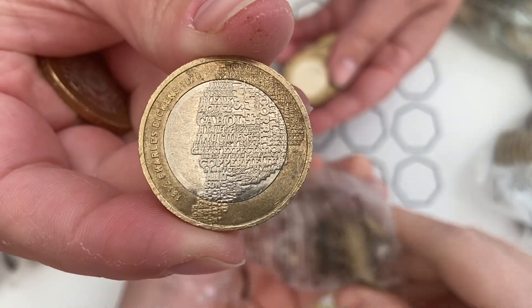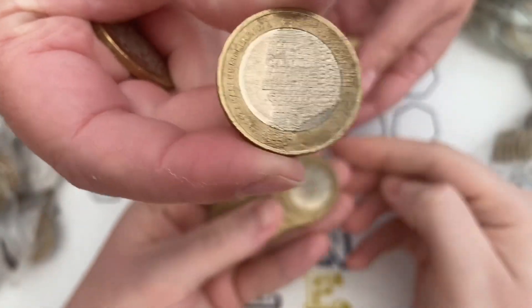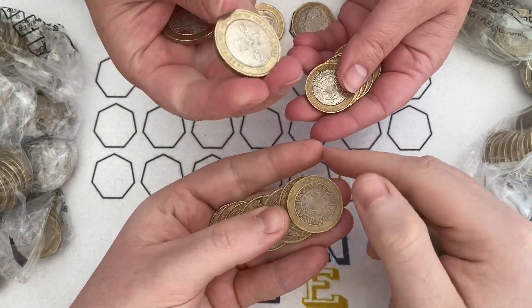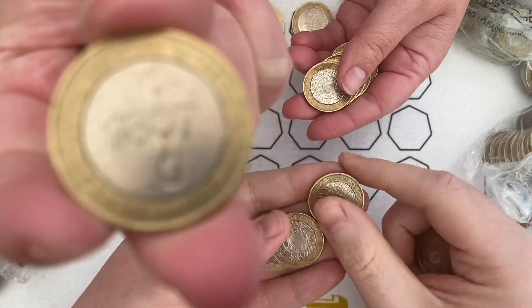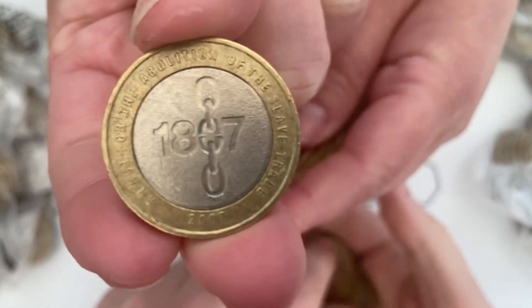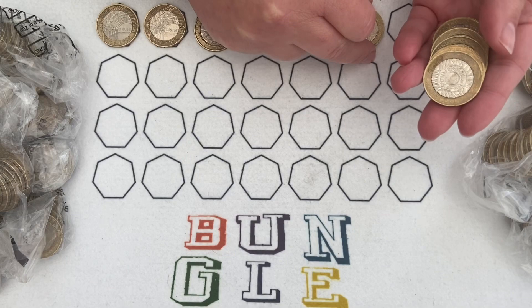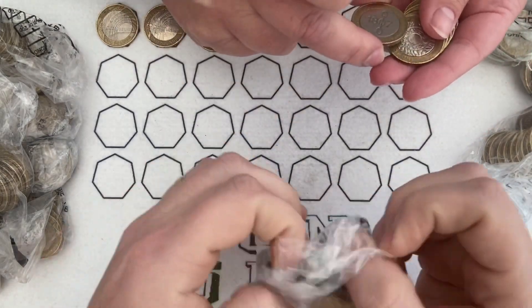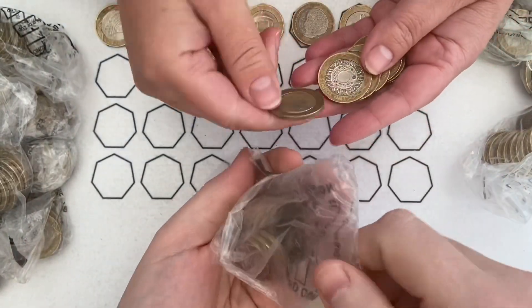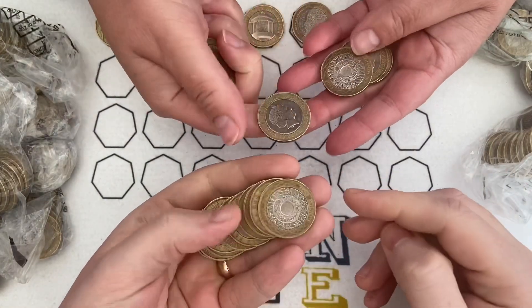Charles Dickens - that's a very high mintage, eight million one hundred and ninety thousand, really common. The histories have come out recently and I've heard rumours of other coins dated 2015 and 16 that are just beginning to surface. Abolition of the Slave Trade - that one's over eight million: eight million four hundred and forty five thousand. Mega high mintages as far as two pound coins are concerned.